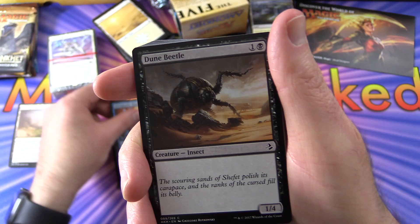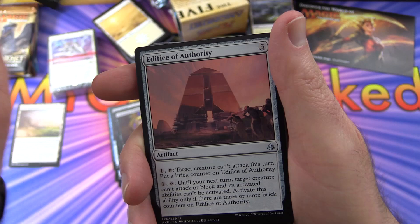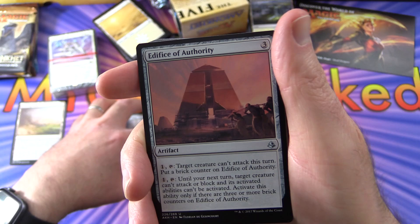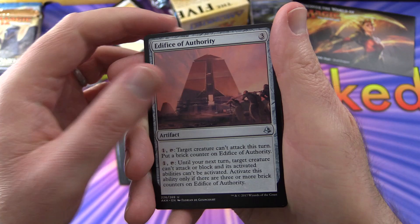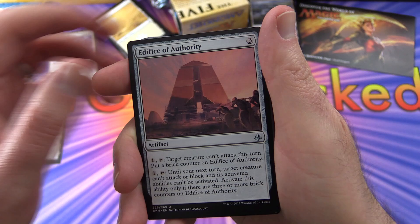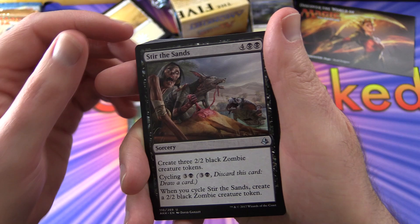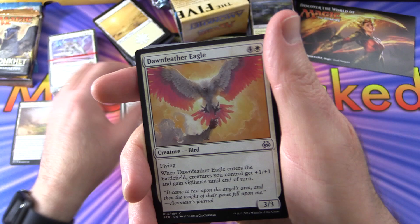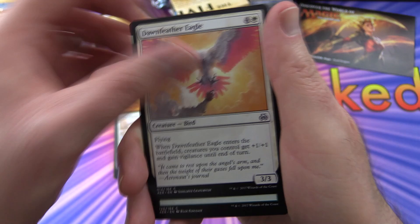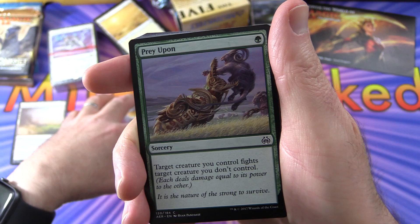Back to Evolving Wilds. Then we have Cartouche of Knowledge, Videlcom Blademaster, Hieroglyphic Illumination, Dune Beetle, Cartouche of Ambition, Pillarbug. The set symbols are different — we have cards from Kaladesh, Amonkhet, Aether Revolt, and Oath of the Gatewatch. None of these cards are currently legal in the standard format, but they are legal in other formats. We also see Edifice of Authority, Trial of Knowledge, Trial of Ambition, Stir the Sands, Compulsory Rest, Those Who Serve, and Dawn Feather Eagle.